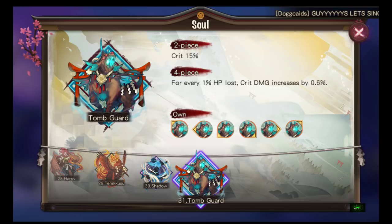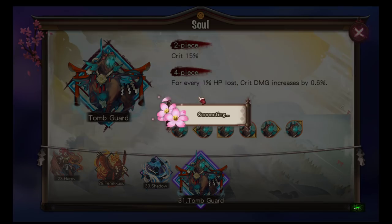To Guard: you can only buy this from the shop. Two-piece is crit percent 15%, four-piece: for every 1% HP lost, crit damage is increased by 0.6%. So if you lose 50% HP, you gain 30% crit damage. Not as useful as people might think. We've pretty much gone through all the soul sets now.